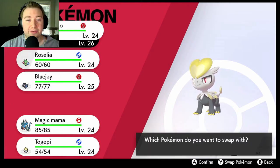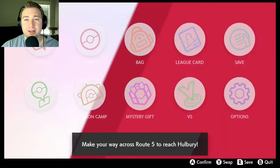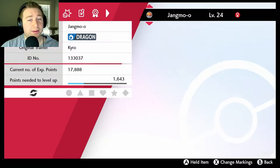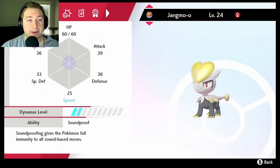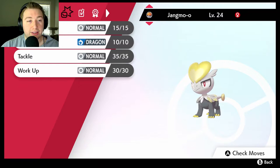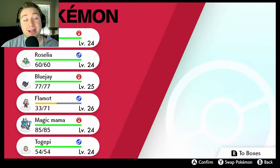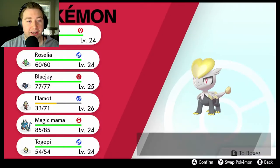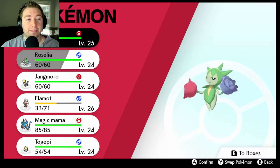Let me check our moves — I don't even know this Pokemon. Let's go to check summary. Okay: Headbutt, Dragon Tail, Tackle, and Work Up. I think we might need to work on that move set a little bit. Actually, instead of using this guy, I want to use Blue Jay.